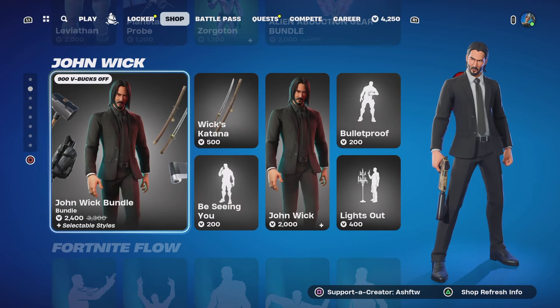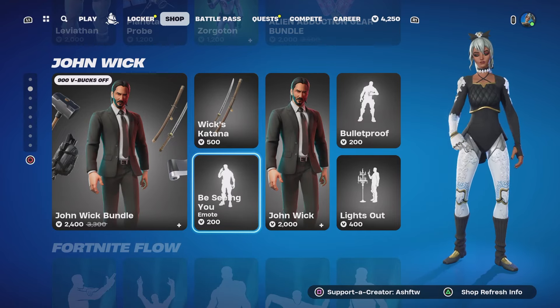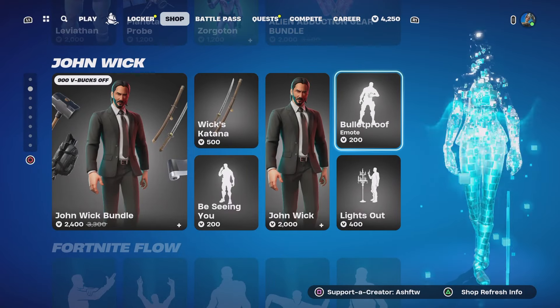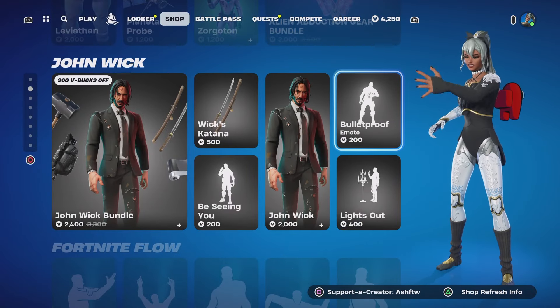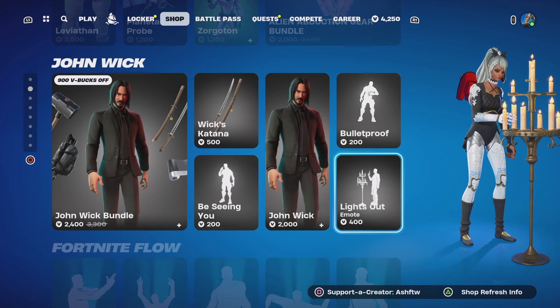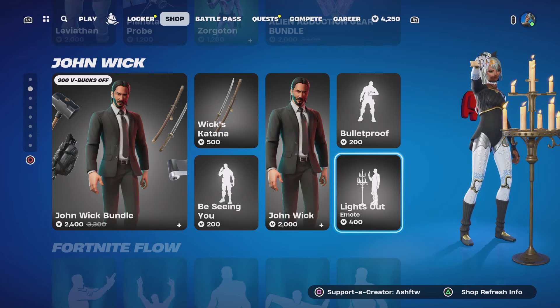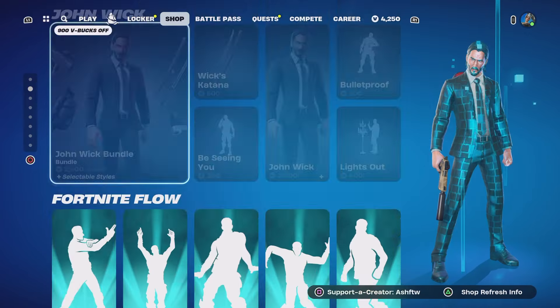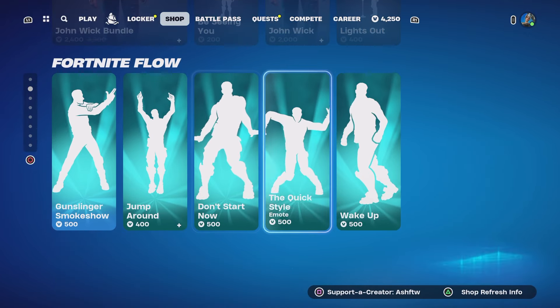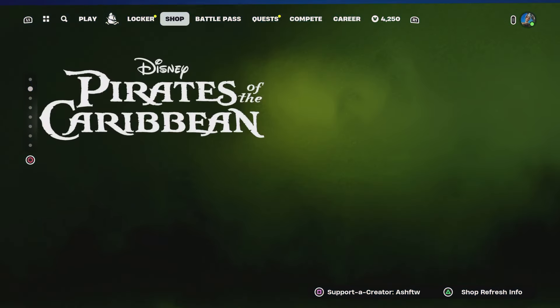I can see we've got John Wick down here, which is real cool. I haven't seen John Wick in a while. We've got BC in you there as well, with Bulletproof — let's get to Bulletproof. And we've got Lights Out here as well. Let me know if you like the John Wick bundle there guys, or just the skin, the emotes — let me know guys. We do still have these emotes here, which is very nice. I do like all of these emotes. Let me know which one is your favourite guys.